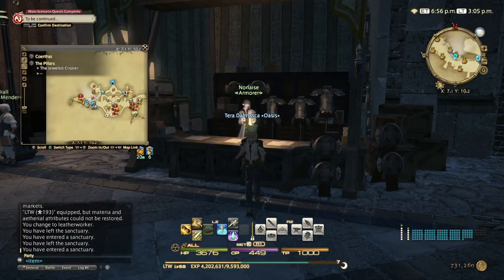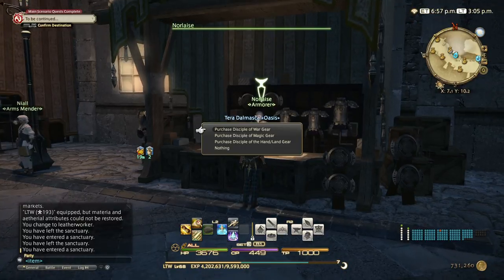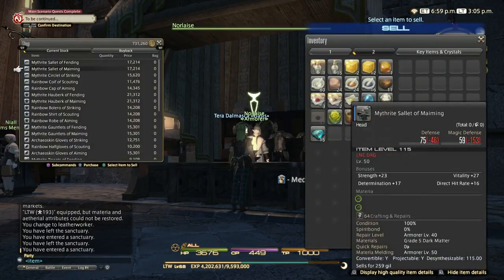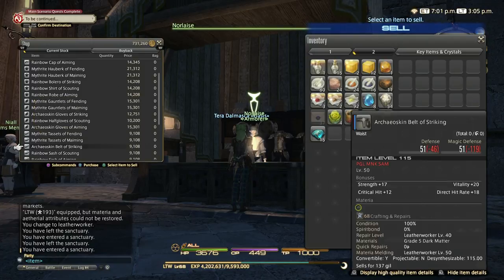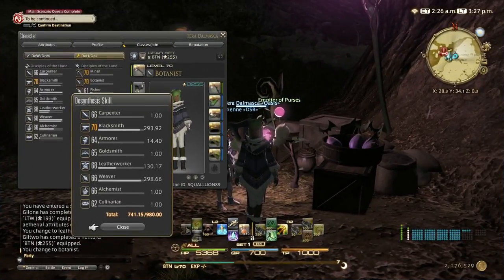Next, come here to Ishgard and from the Armorer NPC go to Disciples of War Gear, level 50, belt of striking — that's what we're going to desynth next. I did those belts until skill 130.